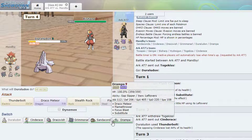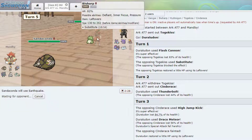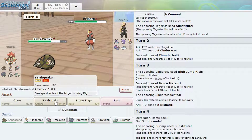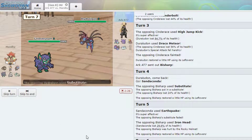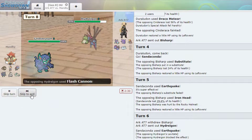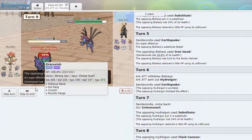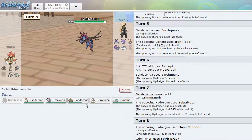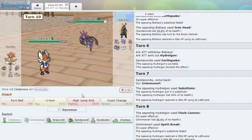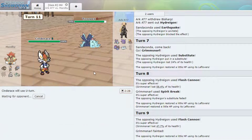Duraludon — this thing's a problem but I have Sandaconda so I'm not really worried about it. It goes for Sub — why does everything run Sub now? Goes for Iron Head, okay cool. I couldn't Glare but I'll just Earthquake. Glare would have been good but I have Grimmsnarl so let's go to that. He's running Sub on everything. Sub Flash Cannon — how annoying. I have to let this die. He's running Sub on every single Pokémon.